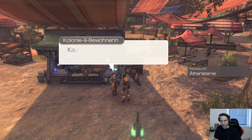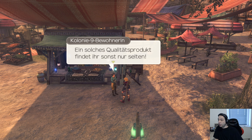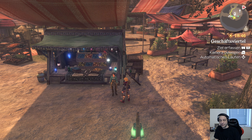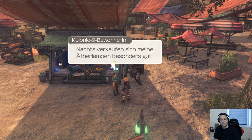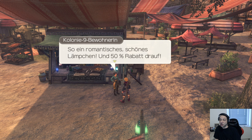Kolonie 9 Bewohnerin: Wusstest du, dass unsere Körper zum Teil aus Älter bestehen? Nicht nur der Körper, auch der Stuhl da drüben und sogar Steine. Fast alles auf Bionis ist aus Älter erschaffen. Älter ist die Grundlage allen Lebens und Seins. Noch eine Bewohnerin: Kauft eine dieser wunderschönen Ätherlampen, ein Augenschmaus für jedes Haus!